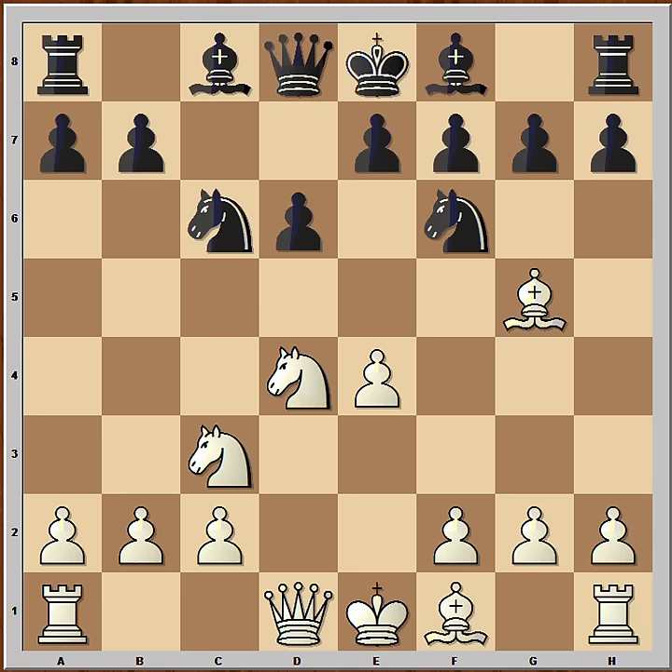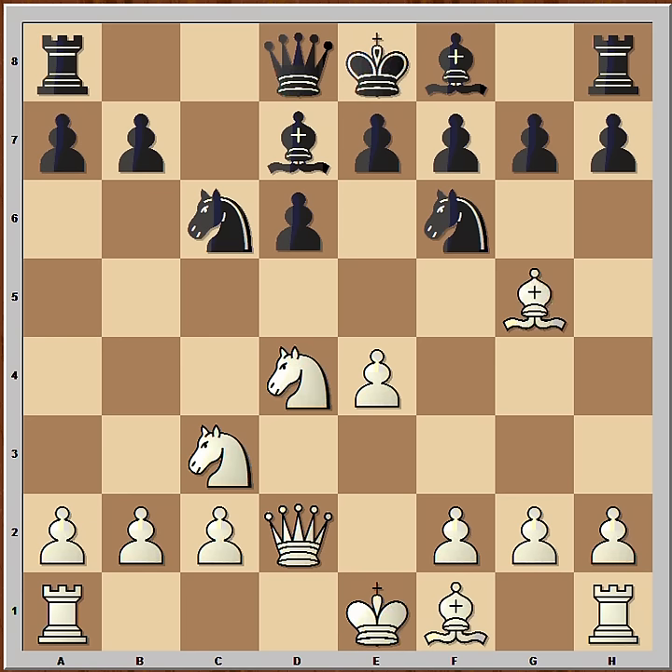Bishop to g5, bishop to d7, queen to d2, a6, f4 and black played b5.